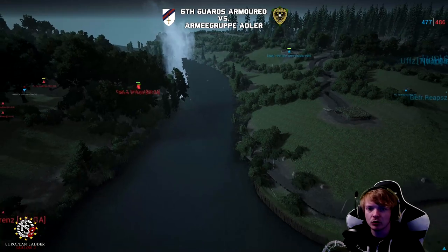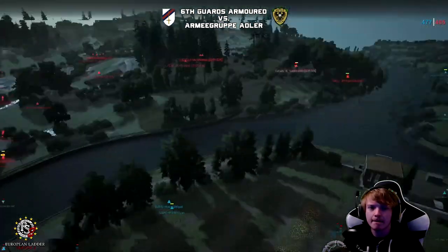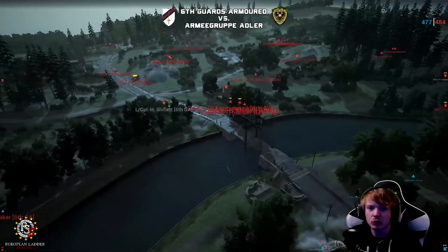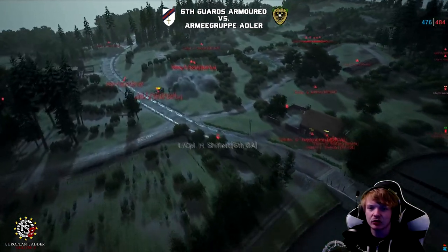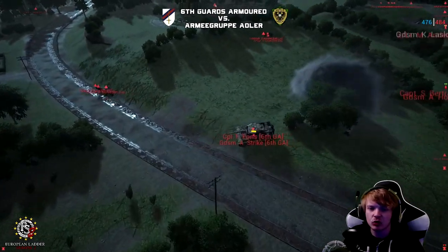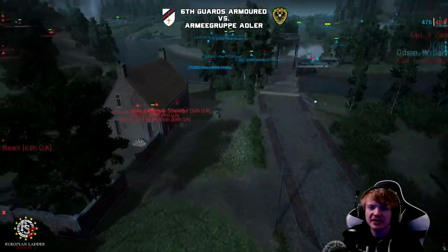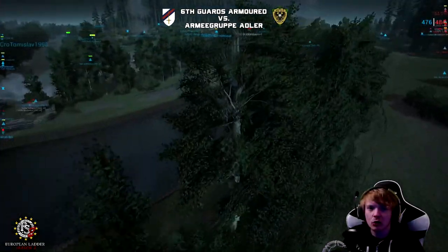Defenders' mortars are also coming in, forcing the 6GA guys to back away from that pontoon — unable to build it. The Tiger has taken a lot of damage, probably from the AT gun, and is reversing now, trying to get away — probably going for a repair.